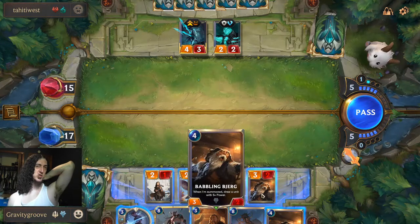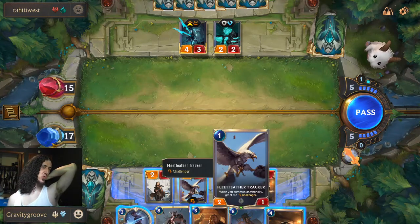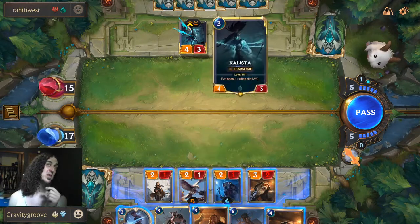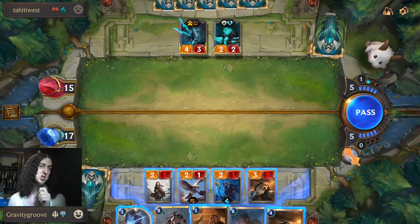So we can make this giant — we can make this a 4/3 but that doesn't trade well. Make this a 6/5, that trades pretty well. That's not really an option currently though.